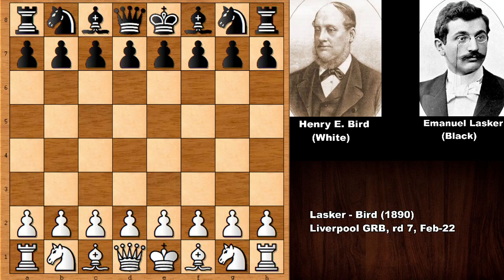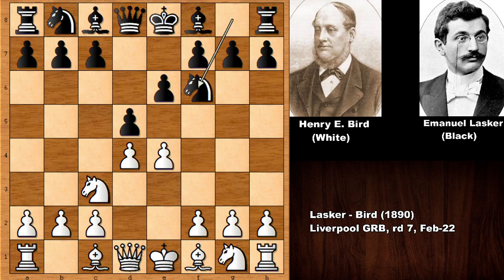So far Bird always lost when he had the white pieces. Bird always played with the Bird opening, but this time he changed his plan. He played e4. Maybe he realized that playing the Bird's opening against Lasker was not a good idea, as Lasker was well prepared against the Bird opening. Lasker responded with e6, playing the French defense against e4.